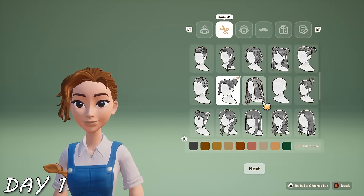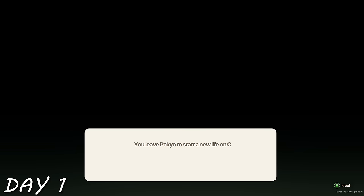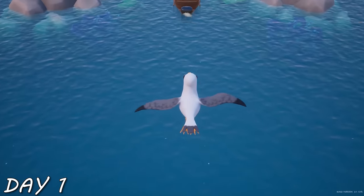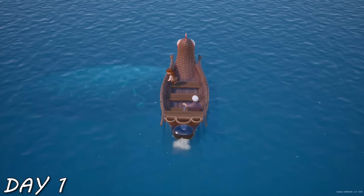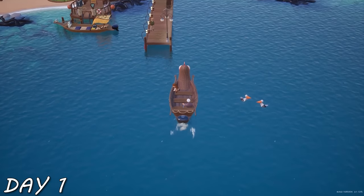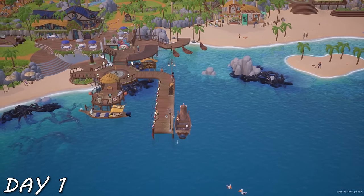Day one of Coral Island started with me trying to be the hottest farmer in town, naming my farm Sloth Stables. I made my grand entrance via chicken boat — perhaps the most efficient way to get around. Here I am making my way to Coral Island and Starlet Town. Coral Island is the island, Starlet Town is the town.